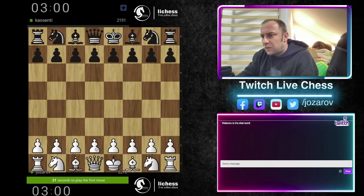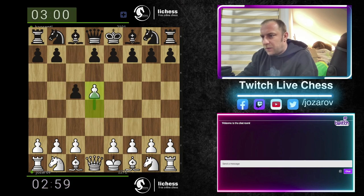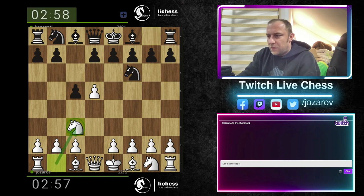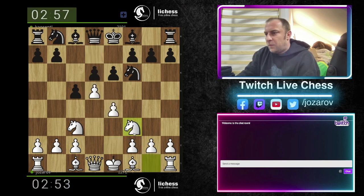Let's see. d4, c5, d5 — I like that. You know any structures? Let's go kingside move order without c4, so developing knights, bishop b5.